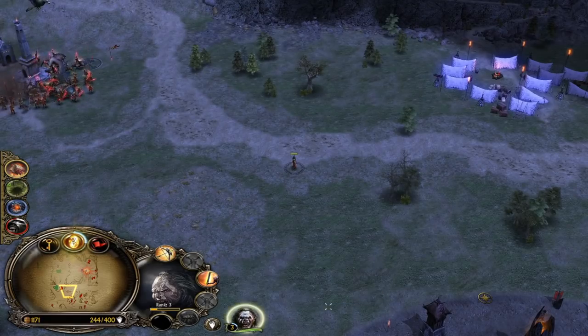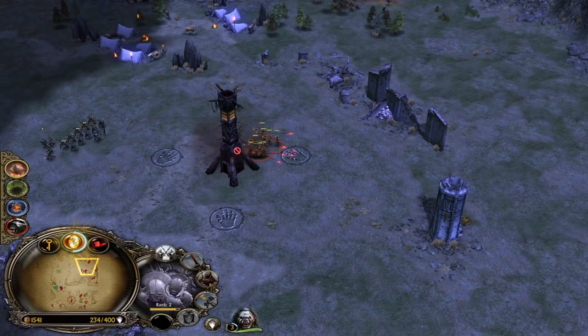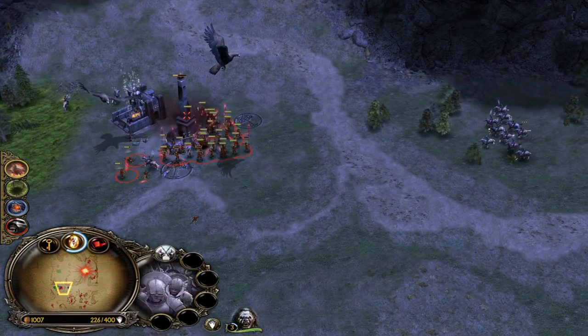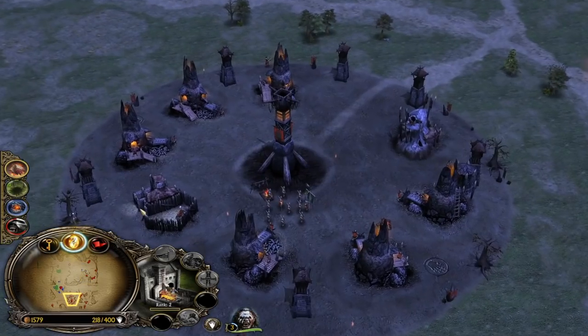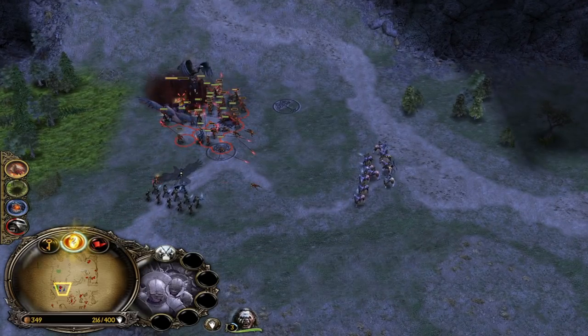Now we gotta make the Uruk-Crossbowman combo. He's so far ahead of us power-point-wise. He's only about 10 power points away from Army of the Dead, while we still need over 15 for our Balrog summon. So long story short, I'm assuming his Army of the Dead is going to be ready way sooner than our Balrog summon.